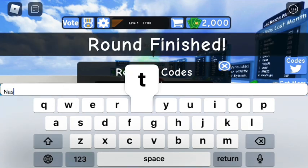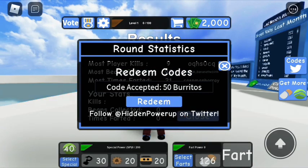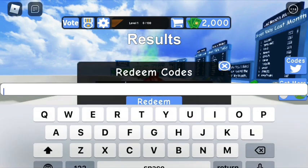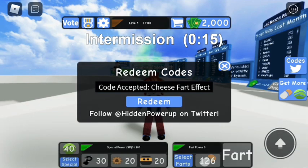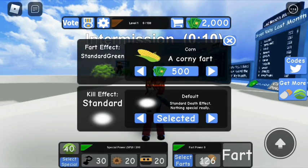After this I'm going to type in 'nasty' and it gives you 50 burritos. These are all working codes for 2020. Now I'm going to type in 'cheese' because it gives you the cheese fart effect, and then I'm going to go to my farts and see if it's on there.